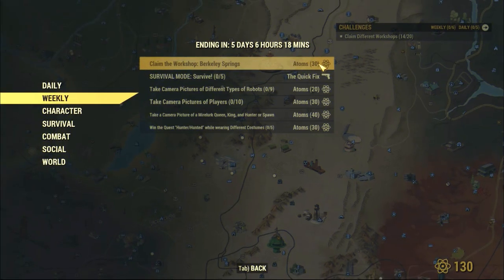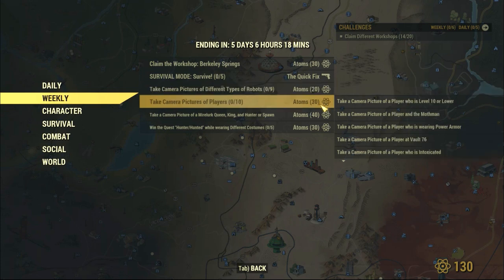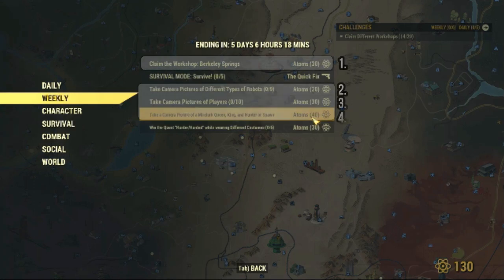The very first one is the easiest — claim a workshop, 30 points for that. Then we need to take pictures of different players. We also need to take pictures of different types of robots. And then a special portrait of a Mirlurk king and a spawn or a hunter. So, 4 challenges, 120 points. Let's go.